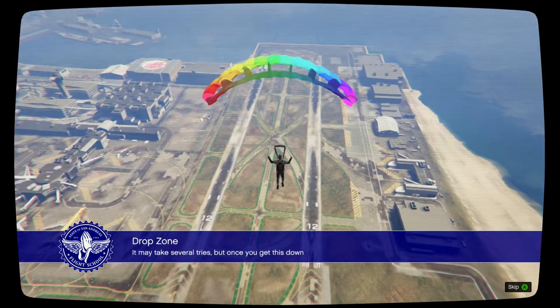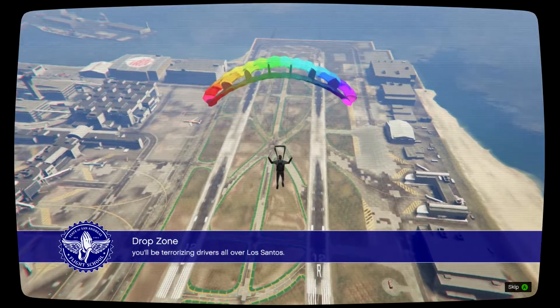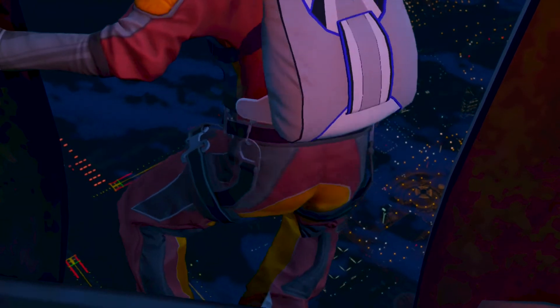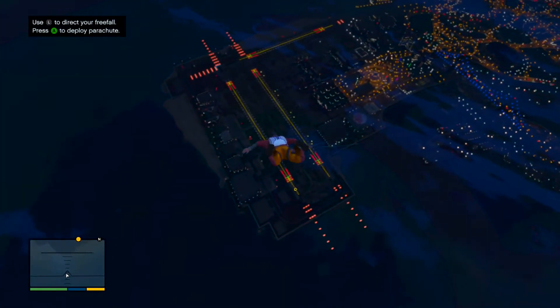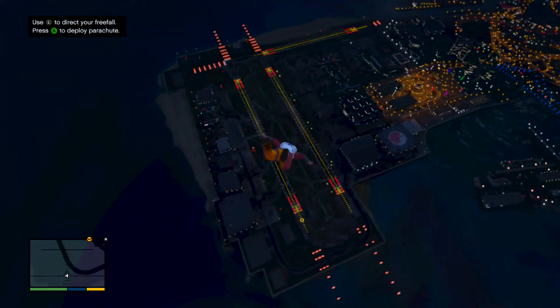It may take several tries, but once you get this down you'll be terrorizing drivers all over Los Santos. The drop zone is on the back of a moving truck, so take your time maneuvering with your parachute. It's better to pull your chute early than late — it will give you more time to track the target and try to match its speed.